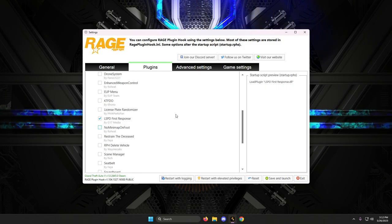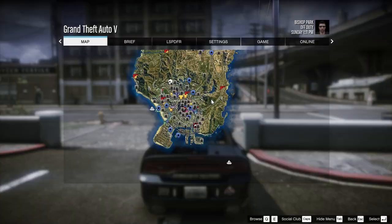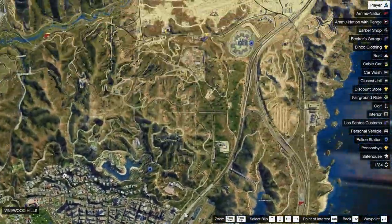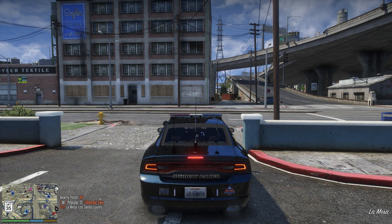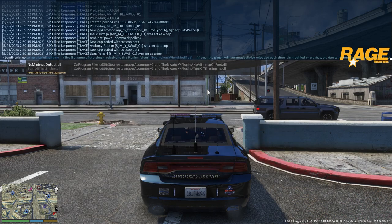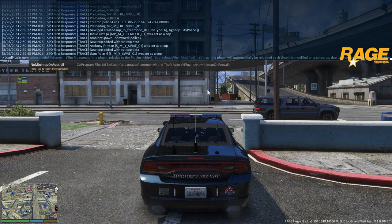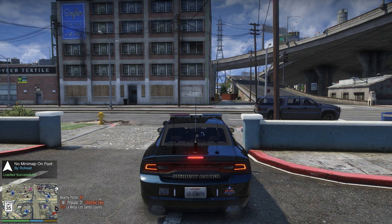Here we are inside the game. You can see the minimap in the bottom left. The speed limit sign is a different mod called Simple HUD — disregard that. The minimap looks like that because I have a 4K satellite map mod installed. Since I told RageHook not to auto-load this, I'll load it manually in-game. Press F4 to open the Rage console, type 'load plugin', press Tab, press Space, start typing 'no minimap', press Tab to autocomplete, then Enter. You can see above the minimap that it has loaded successfully, credited to Rowit.